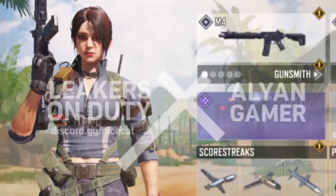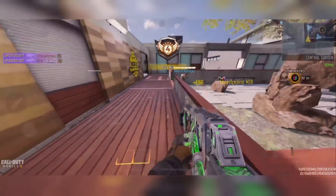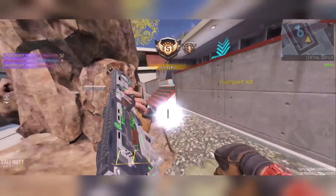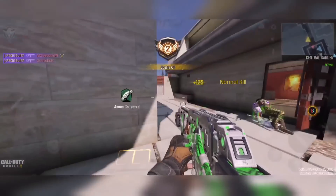Moving on, here is the expected legendary character for Season 6, which was found in the game files in the previous beta — it's called Alias. Right now we only have the name of the character with no hints of what the skin will actually look like, but it's definitely something to look forward to.